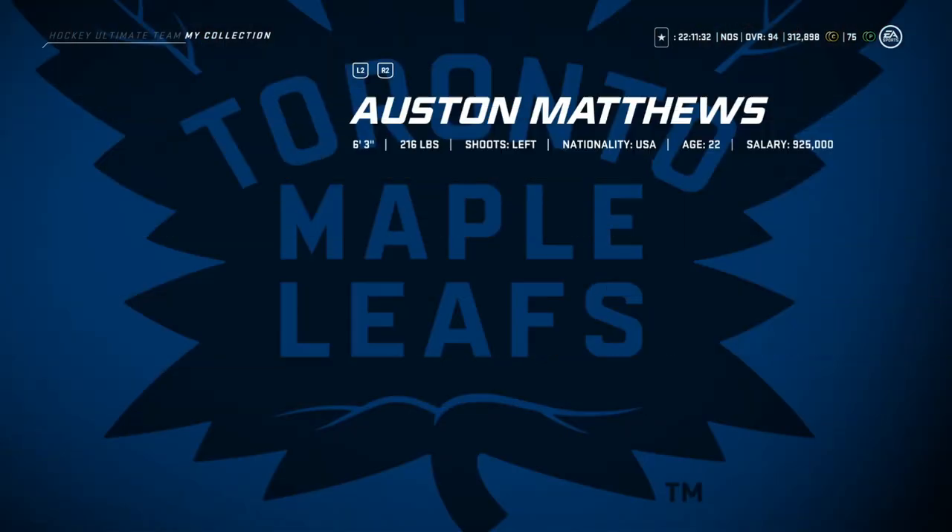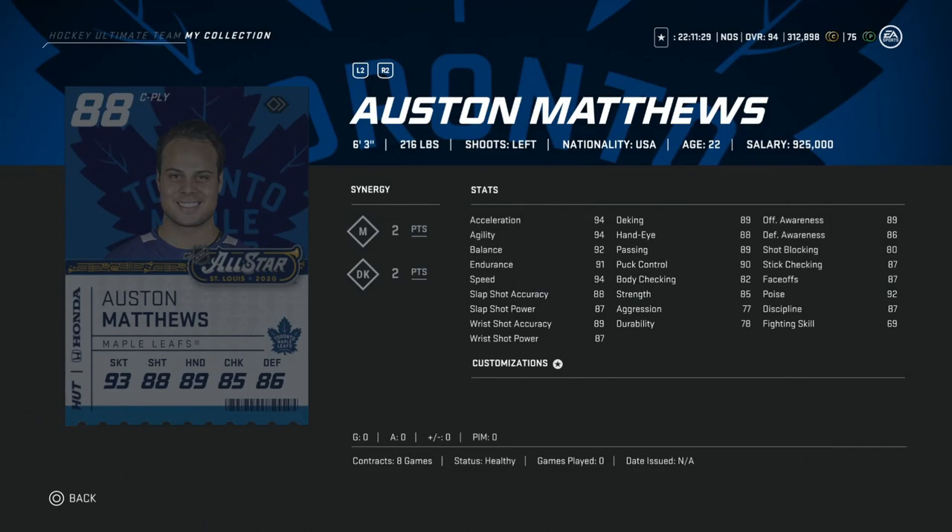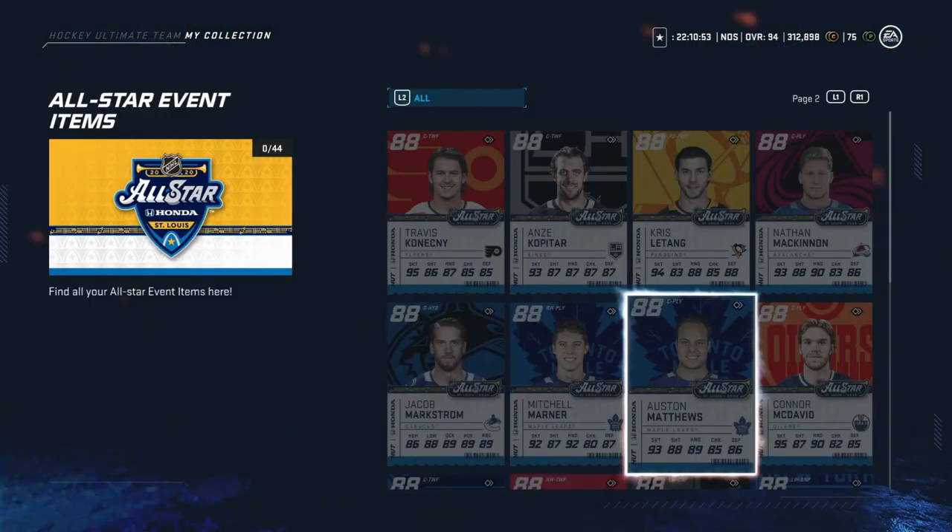Following him, we've got Auston Matthews. The Matthews cards play so well. He's 6'3", 216 — big. 94 skating isn't tragic. Just under 90 shooting. Face-off is at 87, so probably not good enough to be a center on your first two lines. It depends on the skills competition he does. Last year he did the accuracy shooting and was awful at it. So we'd have to just assume it would be based on goals — and he is definitely capable of scoring goals. If he scores two or three, you're in great shape. If he doesn't score any, you're probably overpaying for him.